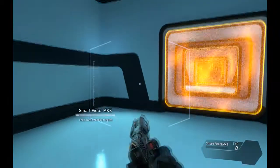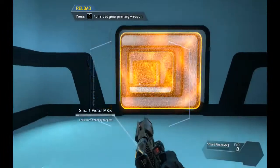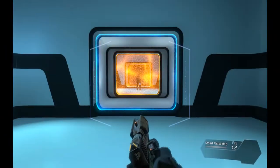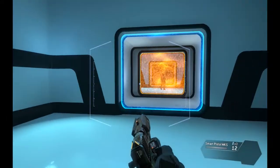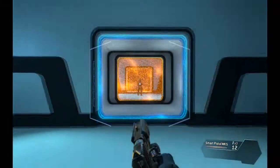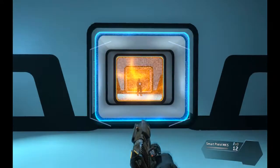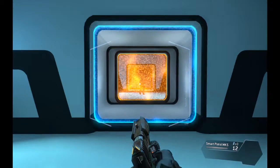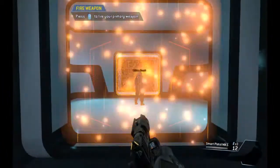Please pull your weapon. The weapon is empty — load a fresh magazine. This is the smart pistol, an auto-targeting weapon. Get close enough to a valid target and the smart pistol will start locking on. Wait for a full lock before pulling the trigger. Use your smart pistol to neutralize the target.